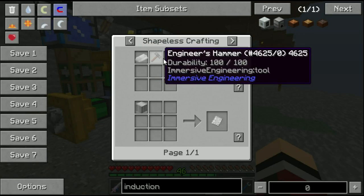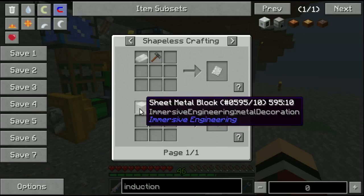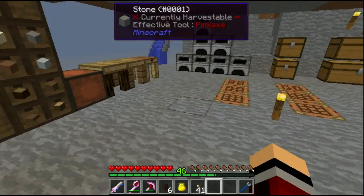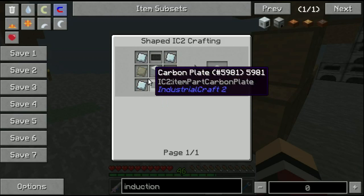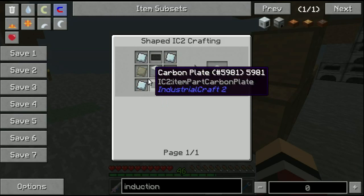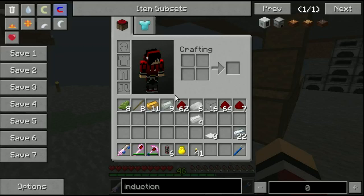You use a hammer to make iron into sheets, and you also need some copper. You need carbon plates, which come from pulverized coal - you just pulverize coal. That's why we need something called a pulverizer. I need to work on my spelling a little bit.